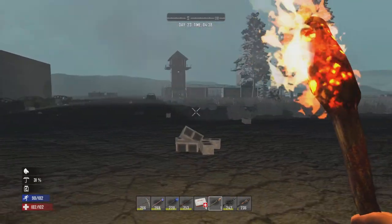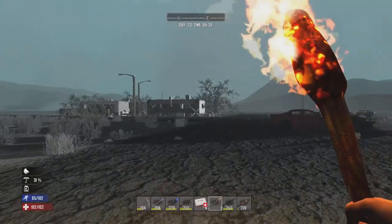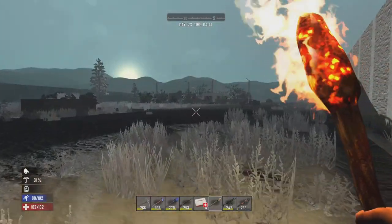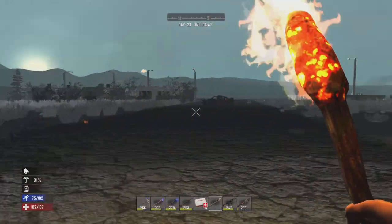Since we kinda raided a prison in the first town, I figured let's just start off with the shantytown. Actually, these are trailer parks, which do have safes as well, so we've got some variety for loot. This is the shantytown. Getting a little cold again.